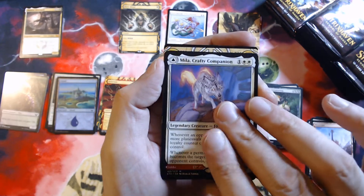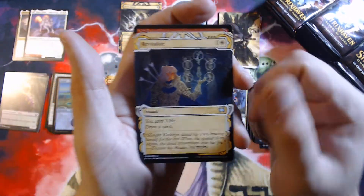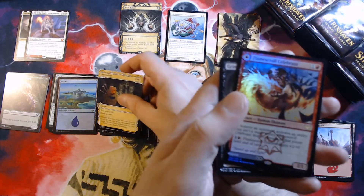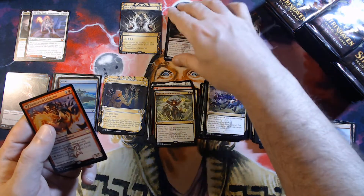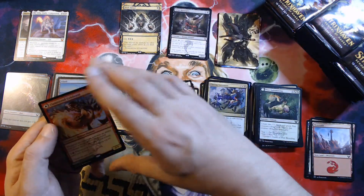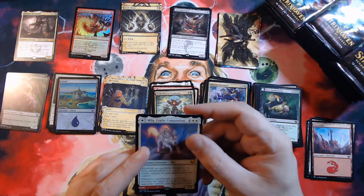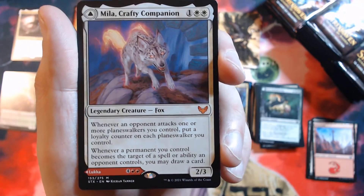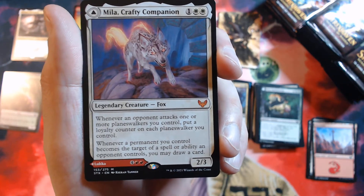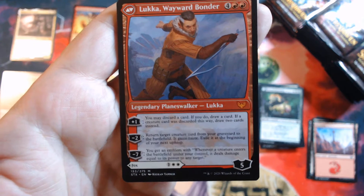Double mythic pack with Mila flipping into Luka, and a Revitalize. We've seen Mila and Luka before. A foil rare in the pack — Flame Scroll Celebrant — and Grim Harrispects, another rare in the list spot, although not a very valuable one. Flame Scroll Celebrant — the second ability is the most important one: whenever a permanent you control becomes a target of a spell or ability an opponent controls, you may draw a card. Pretty solid card.